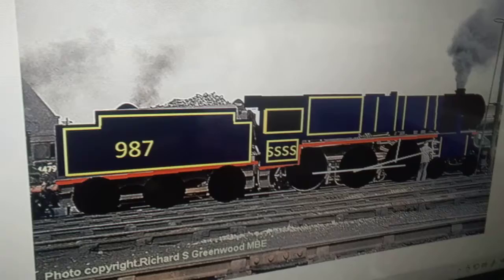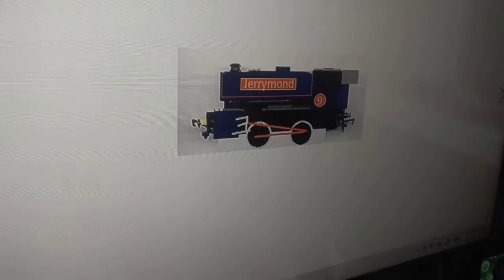And there you go, that is the new one. This is new Antonio. This is upgraded David — this is one of the Freeland designs from my friend Vito. And this is Jerrymond. He's from Scotland. He's number 9 and he's an 0-4-0 engine and he was working in a steelworks.